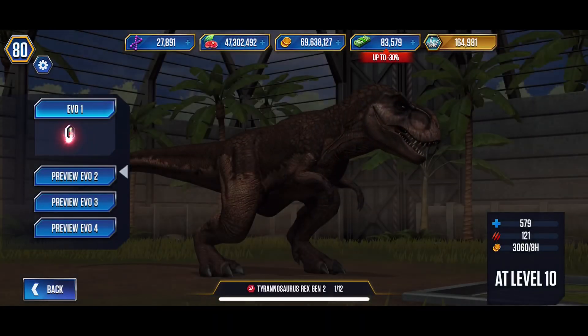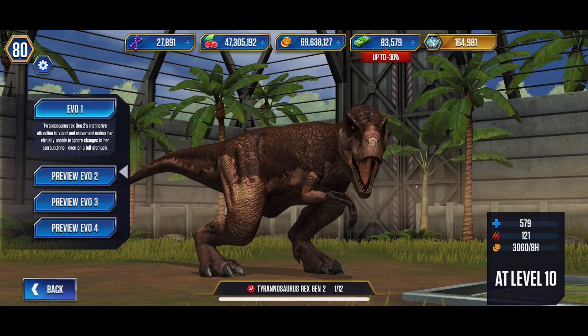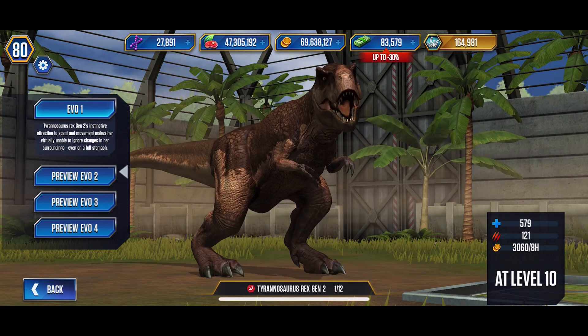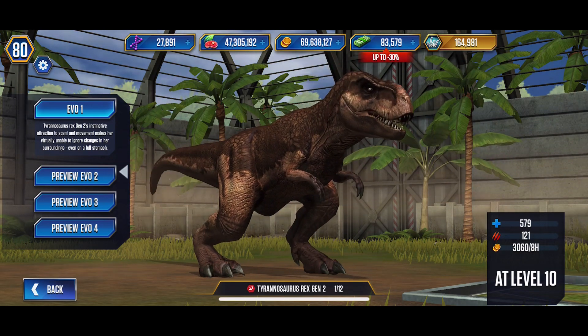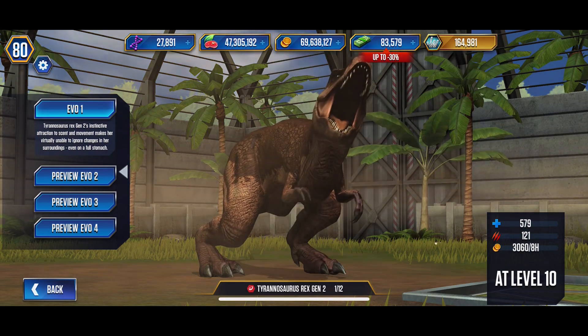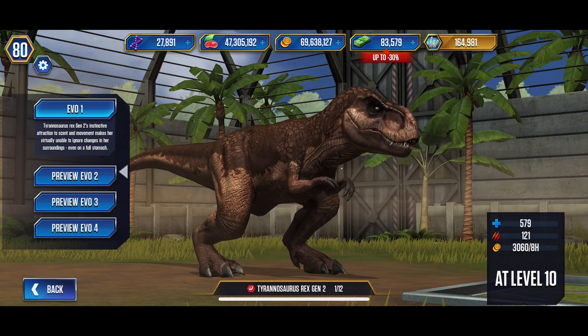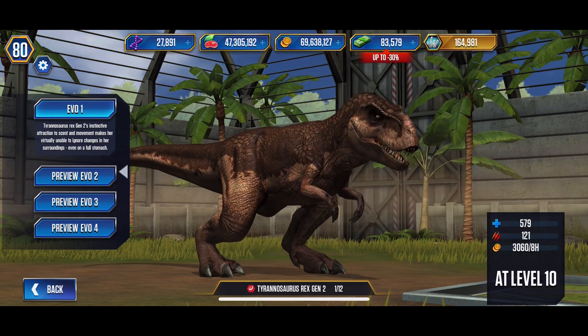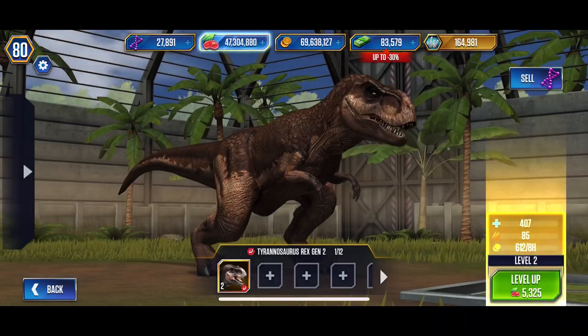Let's read the facts — Tyrannosaurus Gen 2. I can't even see, that's really tiny. 'Instinctively attracted to the scent and movement, makes her virtually unable to ignore changes in her surroundings even on a full stomach.' I can't even see — it's so early and I have no glasses on, so that's probably why.